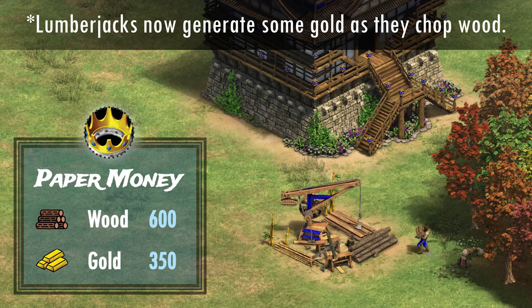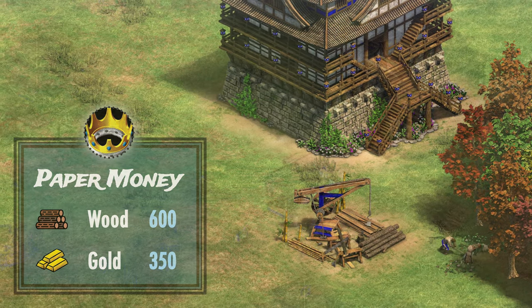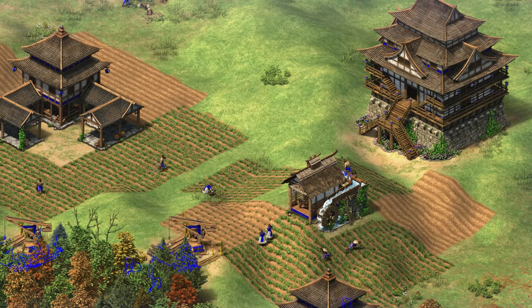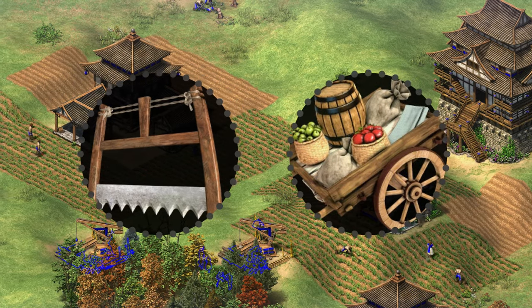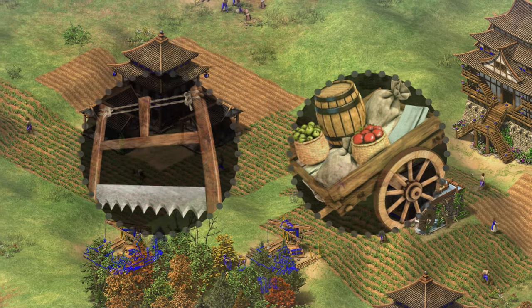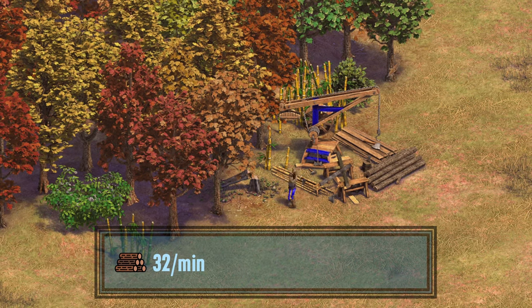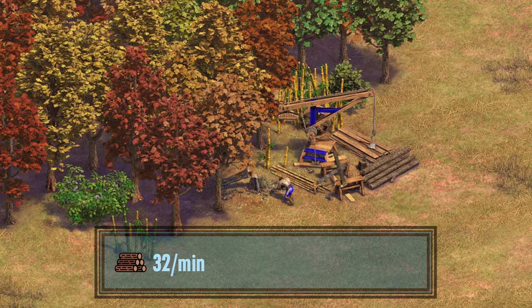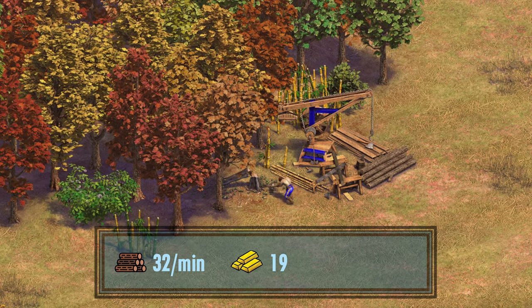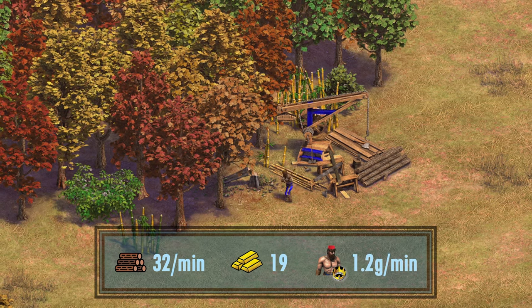We're going to test how many lumberjacks make the technology worth it, and what the payback times look like. Since Paper Money is an Imperial Age unique technology, I'm going to assume that every player should have bow saw and handcart researched by that point. One lumberjack with bow saw and handcart on a very efficient wood line can collect wood at roughly 32 wood per minute. Over the course of collecting 500 wood in 15 minutes and 40 seconds, only 19 gold was collected.